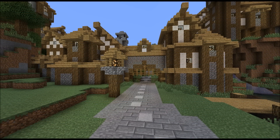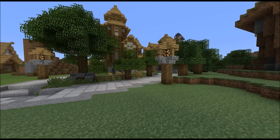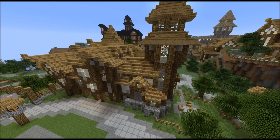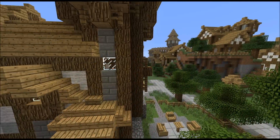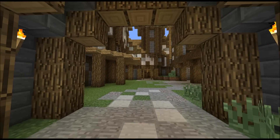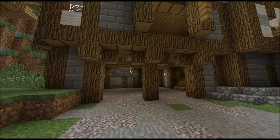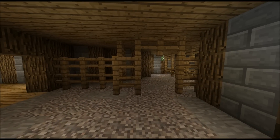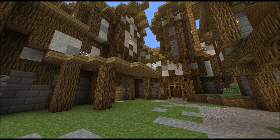Here we are at the entrance to the old quarter, which I introduced in video update number 6. I added some buildings to the surroundings of the old quarter. This is a solid building complex here — I really like how it turned out, but I won't take you inside because I kind of forgot to do it. What you just saw to the right was a kind of warehouse, and there are some stables here.